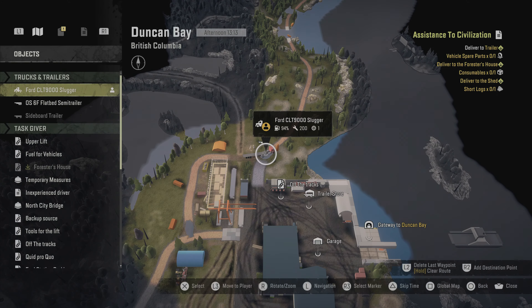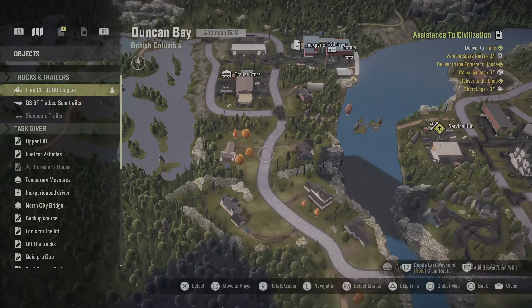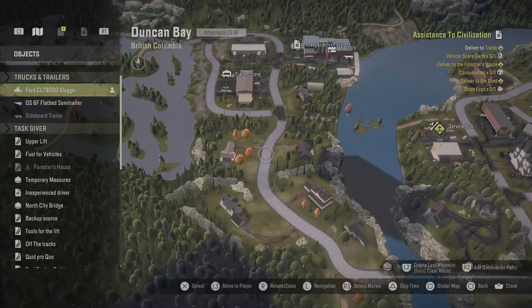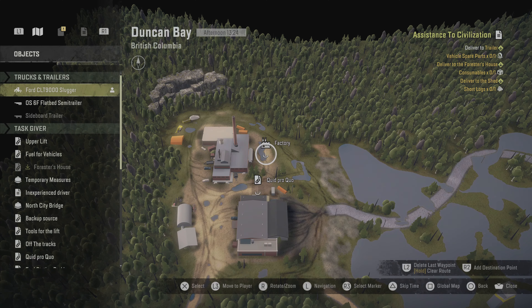We're going to be doing a job on the new map — Duncan Bay, British Columbia. We need to take this flatbed and go all the way up to the north to pick up some metal beams, because we need to repair a bridge. It seems like it's been a long time since we've had a mission like this. We've got to go all the way up into here, over to this factory.